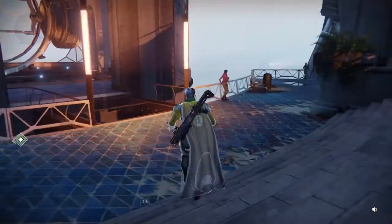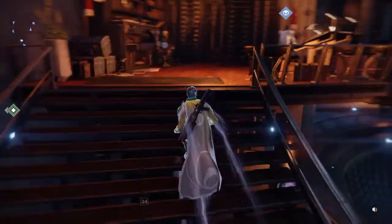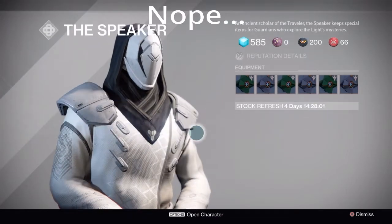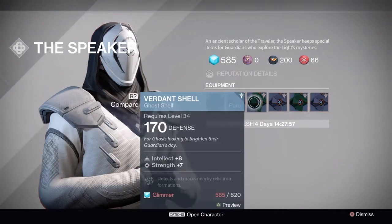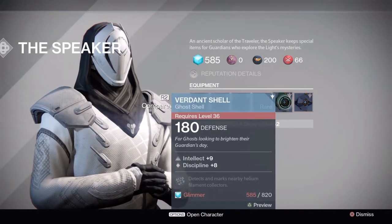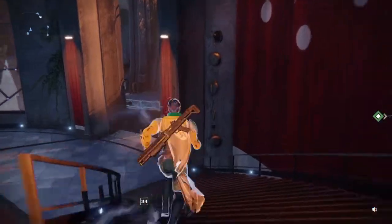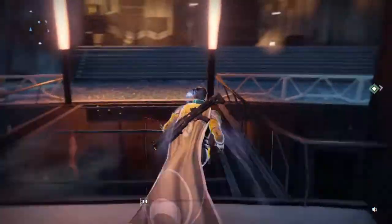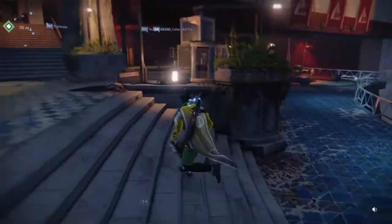I wonder where Xur will be on the first week — he probably won't have anything good to sell this week, it'll be next week, but maybe they'll surprise us. If you really want a new ghost, the Speaker has them. I bought Relic Iron ones — he's got a couple of 36 light shells, Helium and Relic Iron. That's pretty much it for the tower.